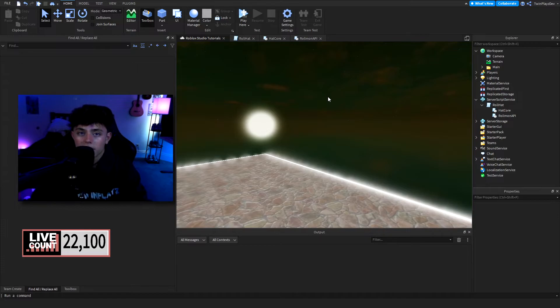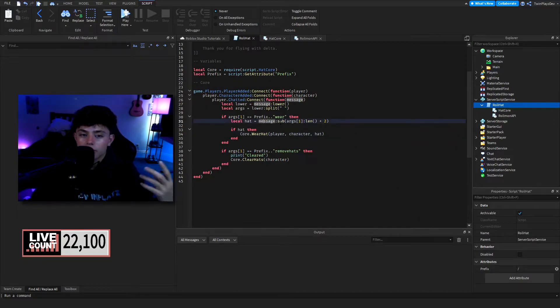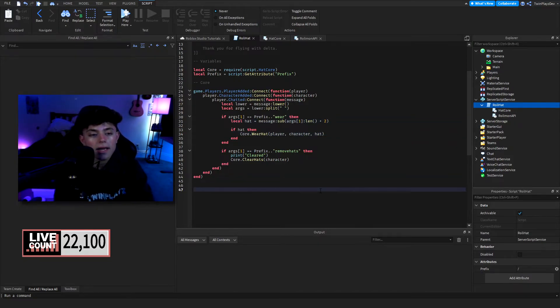All you have to do is type your prefix — whatever you set it to right here — and then type 'wear' and then a space and the hat name. It's actually on the thumbnail if you want to see how it works: you can just do slash wear STF. And you can grab all the names from the catalog, so feel free to mess around with it.